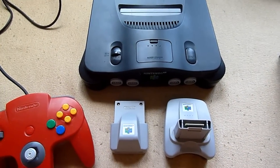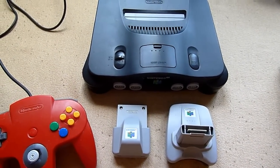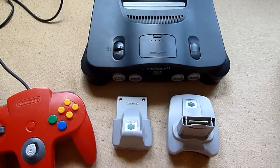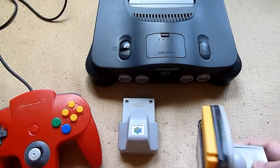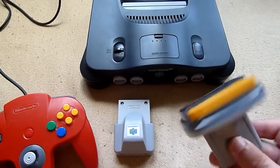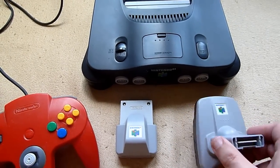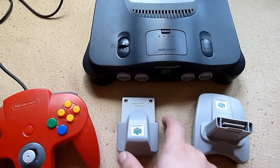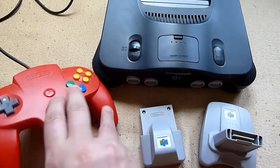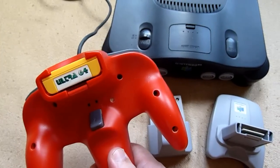Hello and welcome to another edition of my N64 collection. This time we're looking at some peripherals. This is the transfer pack, and this is the rumble pack. You put them in the controller slot - and where's the memory card?